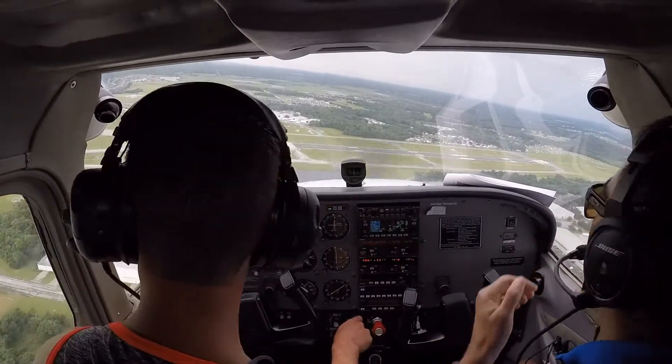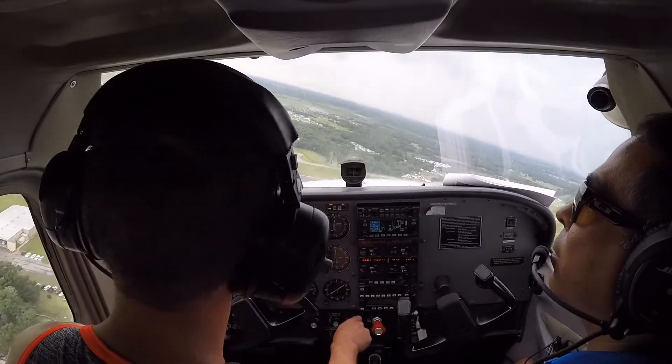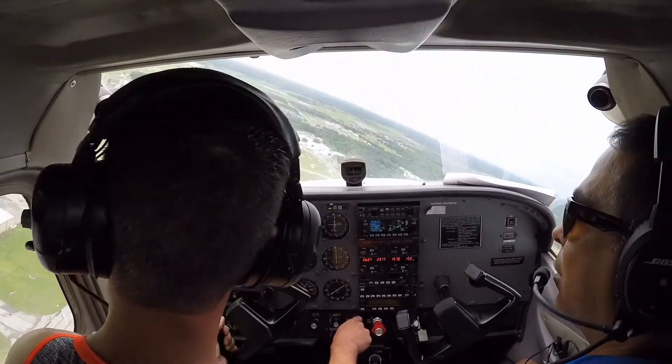Everybody inbound from the north, keep coming south to the blue roof building at the airport road. Make a right-hand turn and enter the downwind. Don't wait for me to tell you to do it — do it at the airport road.